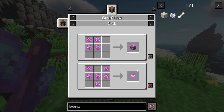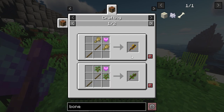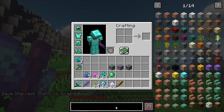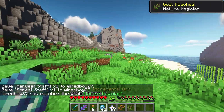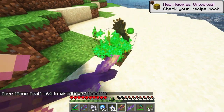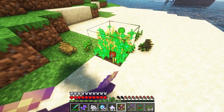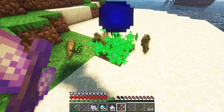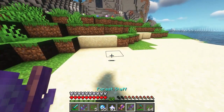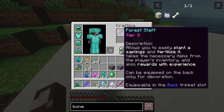Let's take a look at the other staffs. From the life crystals we craft the crystal heart, then from there we can make the harvest staff and the forest staff. With the harvest staff, you can just spam it — it's all dependent on having a lot of bone meal in your inventory. The forest staff lets you easily plant saplings and fertilize them.